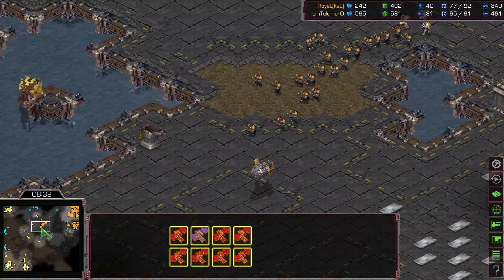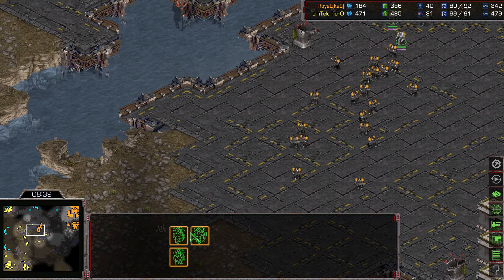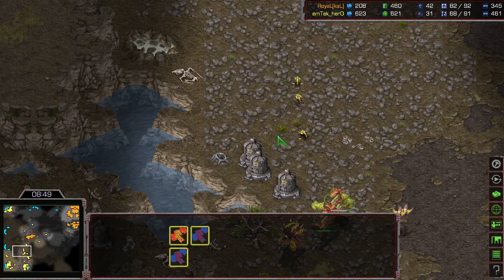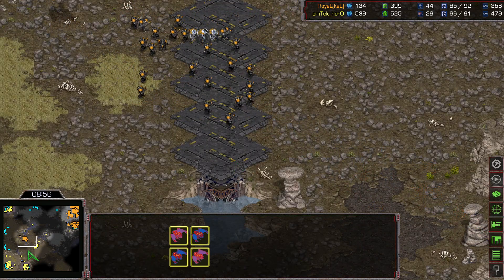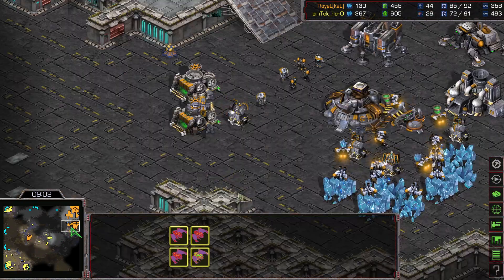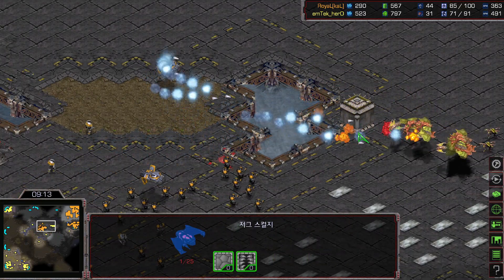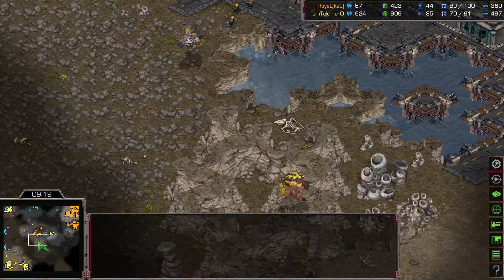More barracks being added — that's going to be total 5 barracks for Royal. This is two groups with 3 medics and a single Valkyrie moving out for Royal — about 11 plus 3, so 14 Mutalisks with a couple of Scourges. But the Scourges were taking some Valkyrie shots. More Valkyries are moving out now, but the Valkyrie is getting targeted by the Scourge. He will be saving it — and that's a very nice Valkyrie backfire micro.